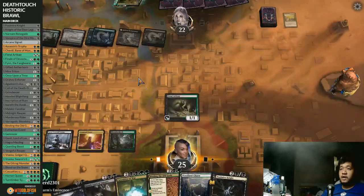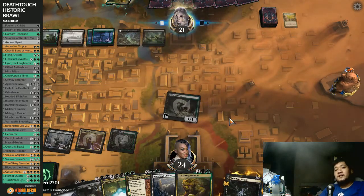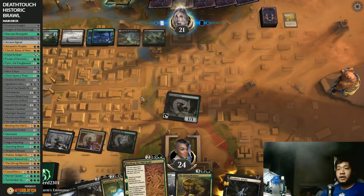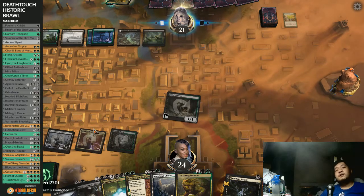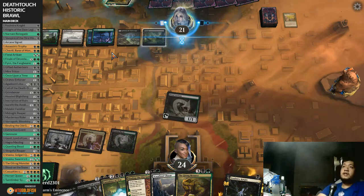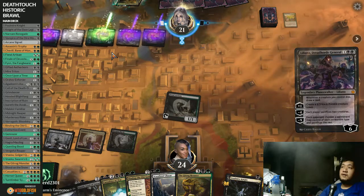Draw a card with Once Upon a Time - command tower is good, snow-covered swamp is good. We only have one snow-covered land so it's a long way out. We'll take command tower. Blooming Marsh - opponent is just ramping all the way. We're forced to play Woodland Chasm first. Opponent's probably going to drop Gitrog Monster, or if they're a horrible person, Casualties of War right here. No - it's Ugin, Dreadful General.